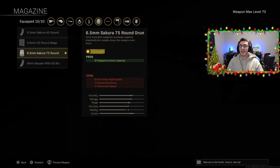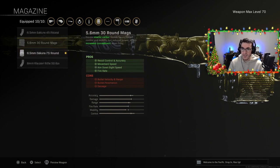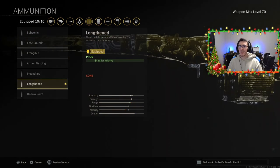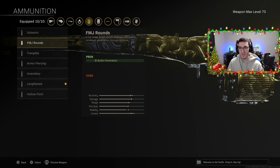For the magazine, I'm rocking the 6.5mm Sakura 75-round drums. This reduces aim-down-sight speed, reload quickness, and movement speed, but gives you the largest magazine possible. You could run the 45-round mag if you prefer, but those 30 extra rounds really do help out. For ammunition, I went with Lengthened for the best possible bullet velocity with the Automaton. Alternatively, you could go with FMJ rounds for better bullet penetration.